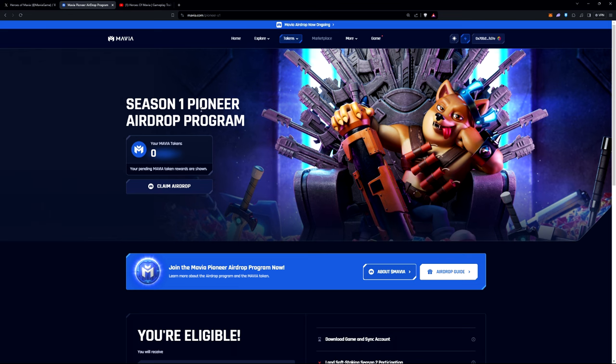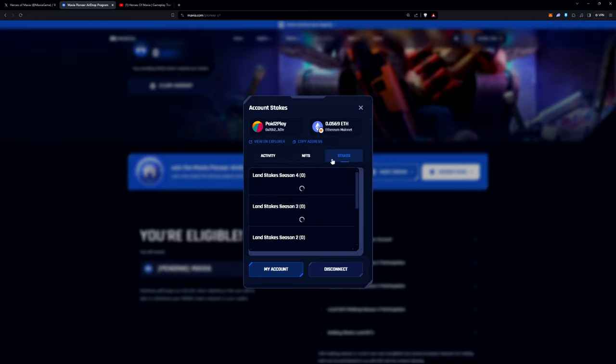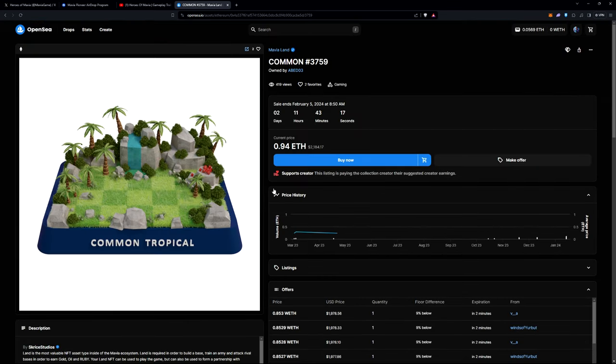This is one of the first airdrops. As you can see there's land staking and other seasons to look forward to as well. This is also how you stake your NFTs — if you have any land, you can start staking your NFT land. Right now the Heroes of Mavia land is going for around $2,100.